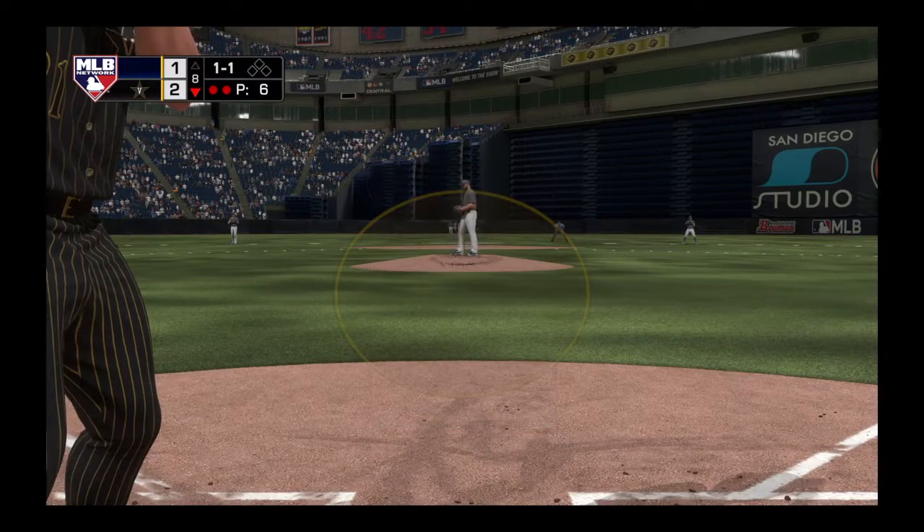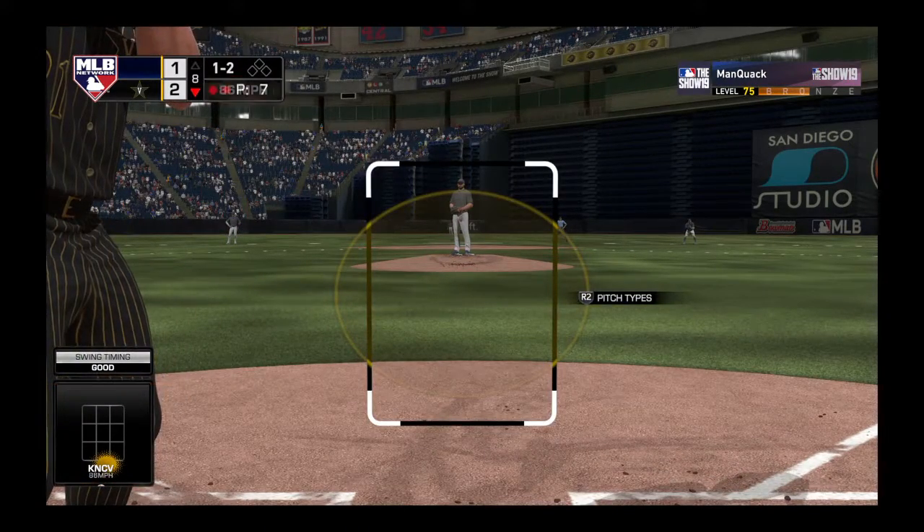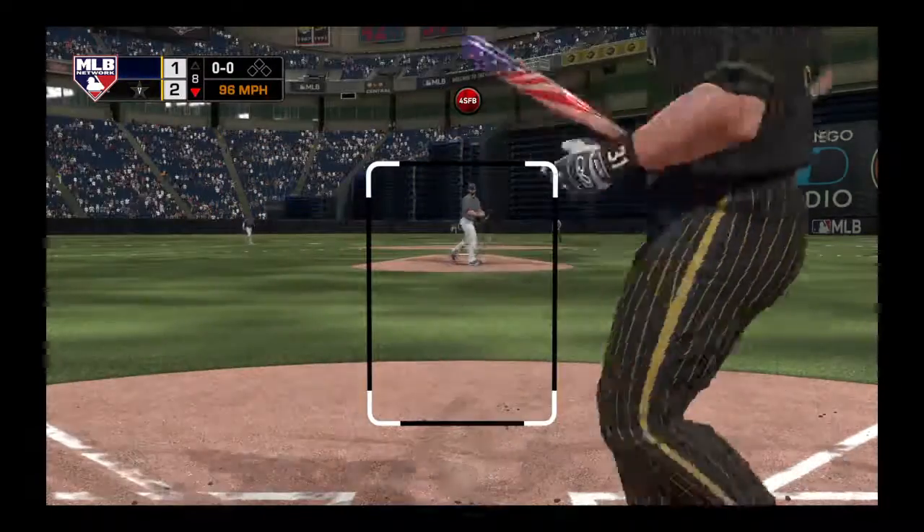Our pitcher's duel continues here — 2-1 score as we play the eighth. Swing and a miss, and it's a ball and two strikes. Allen is about as stingy as they come in terms of a bullpen arm. He's proven. Swing and a miss.